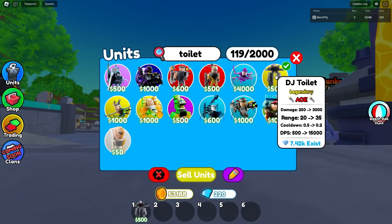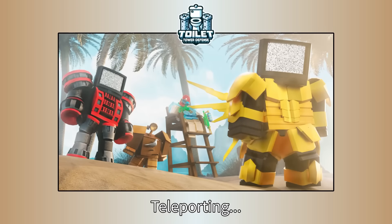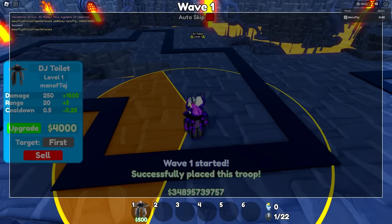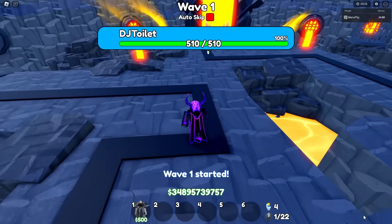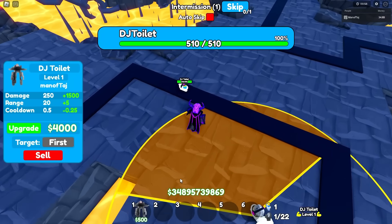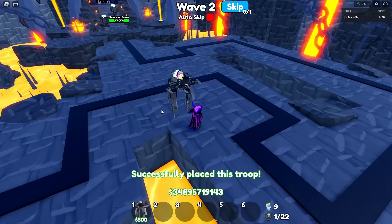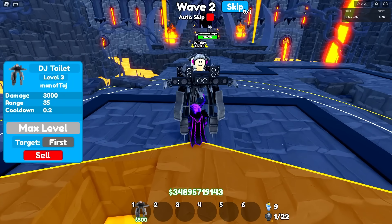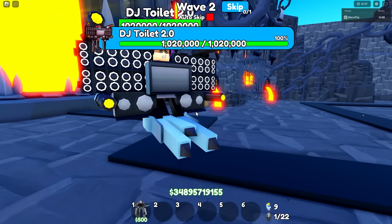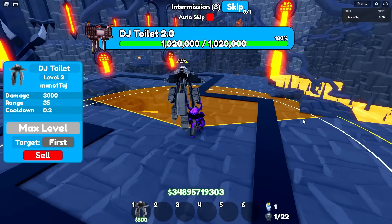Obviously we have the final legendary, which is the DJ toilet. This one is definitely going to be very tough, especially for its final form. Let's place it down right here and spawn in version 1 — the basic DJ toilet with 510 health on it. After waiting for targeting, we were instantly able to get it. Shocker. Now let's place it better and spawn in DJ toilet version 2 — it'll spawn with a million and 20,000 health on it. This guy is going to be very tough to defeat — I'll see you guys once it's finally being targeted.